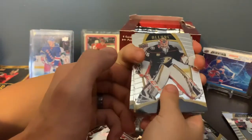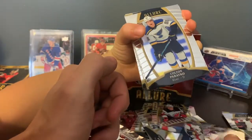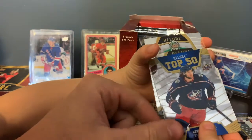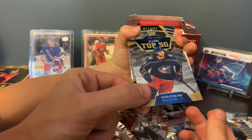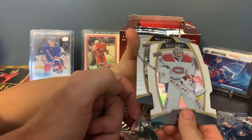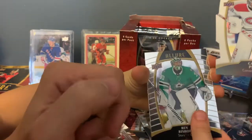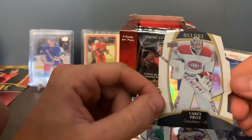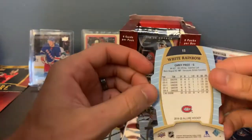Pack 3: John Gibson, Colton Perico, Kevin Stenland. Carrie Price white rainbow, and then a Ben Bishop and a Cam Atkinson. So we got a Carrie Price white rainbow. We're halfway through.